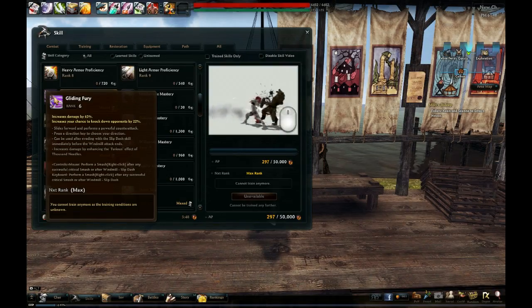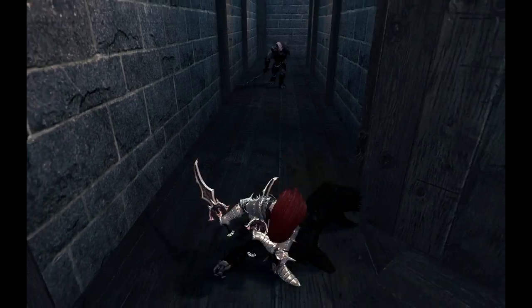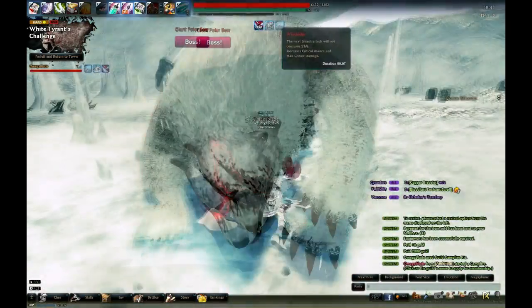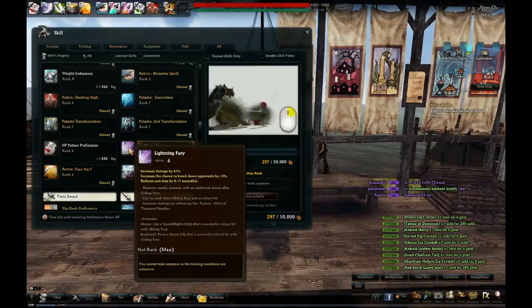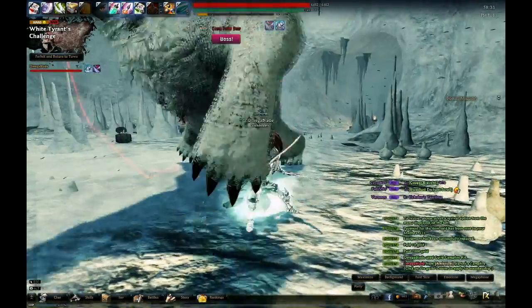Now it's time to learn the skill that single-handedly defines Sword Lands everywhere: Gliding Fury. Gliding Fury happens by pressing Smash after you land a crit. It's lightning fast and hits like a truck, and it's the main source of your damage. Eventually, you'll learn Lightning Fury, which lets you do another Gliding Fury if the first one crits. Starting to see how important landing those crits is?